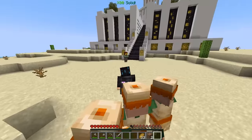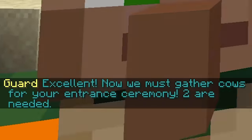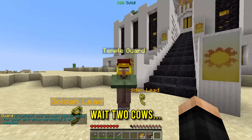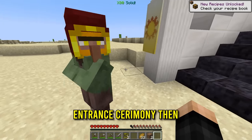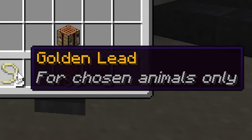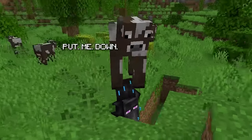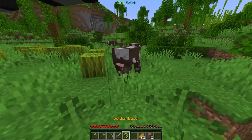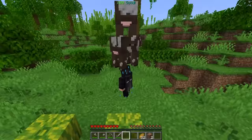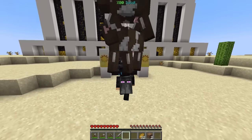'Excellent. Now we must gather cows for your entrance ceremony. Two are needed.' Two cows — what is the entrance ceremony then? So now we got two golden leads, which is for the chosen animals only. Let's try to find some cows. We got some cows — do I just right click you? Why is it on top of my head? All right, that's going to be one cow, and with the golden lead, do I just grab the other one? Two cows, come right this way. Mr. Guard, we got the cows.